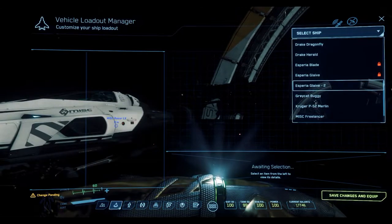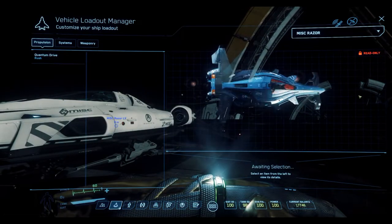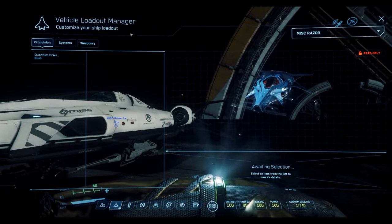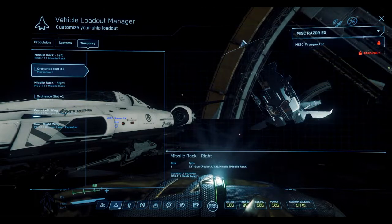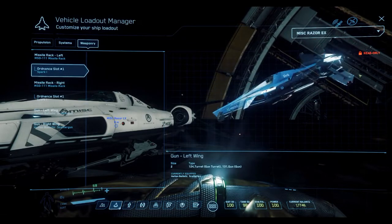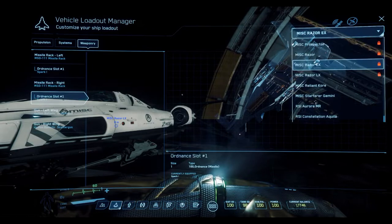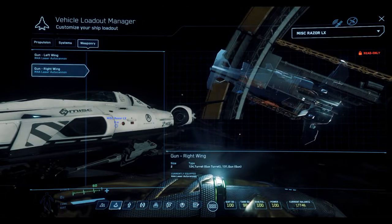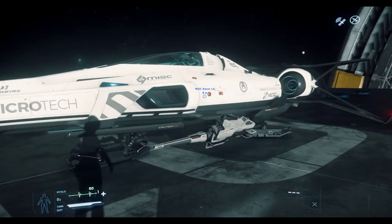Let's open the MobiGlas and look. Under MISC Razor: the main one has two size two Badger repeaters and two size one missiles. Then you have the EX — I believe that's the combat one — yes, it's the scattergun. That one is pure jet black, two size two scattergun shotguns and two size one missiles. Then the LX, which we're looking at right now, has auto cannons but no missiles — you give up the missiles for maybe a little bit more speed.